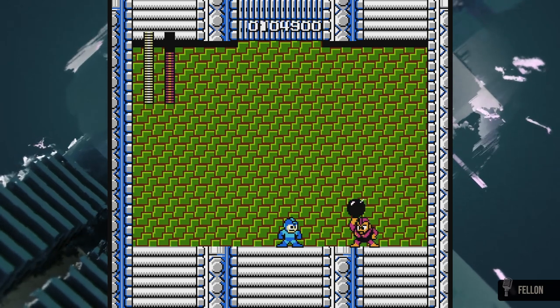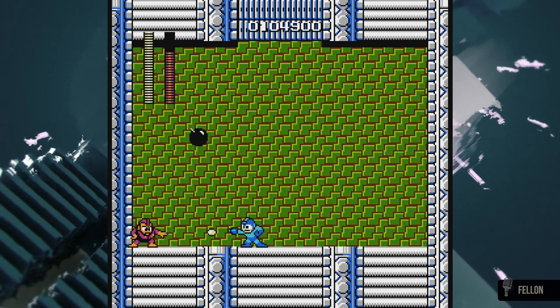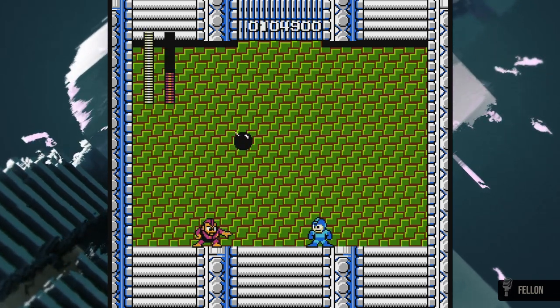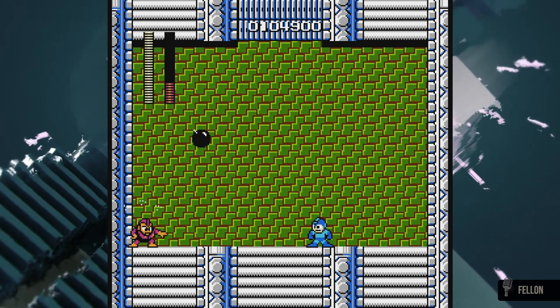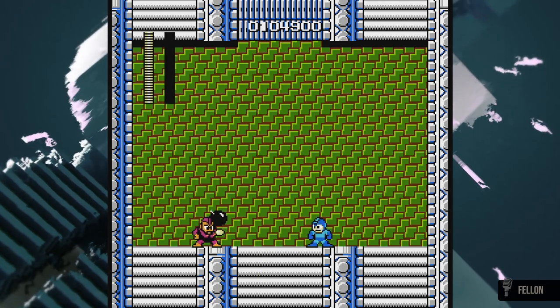Bomb Man will either do a small hop or a long jump all throughout the room until he feels he is a safe distance away from Mega Man. He will then proceed to throw up to three Hyper Bombs at the area just in front of Mega Man's feet. Simply jumping straight up as they land or hopping backwards from the blasts are both advised.